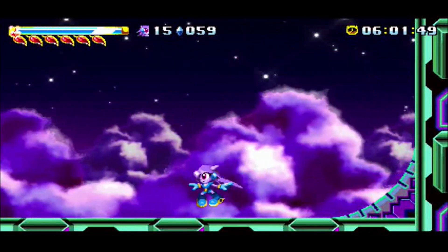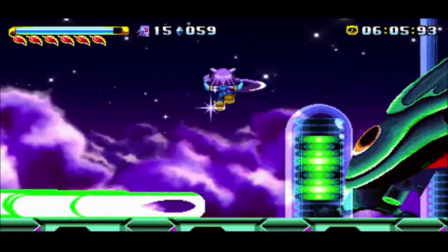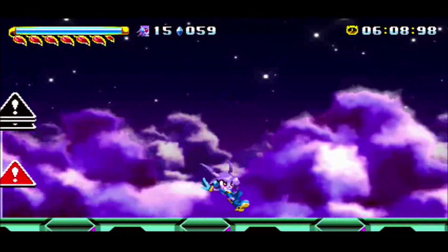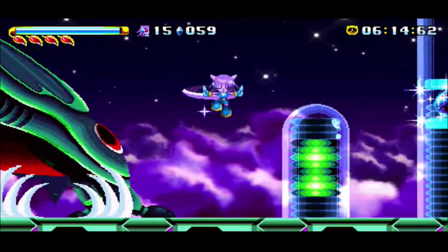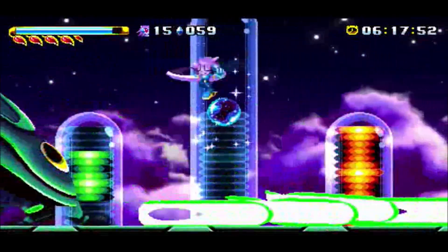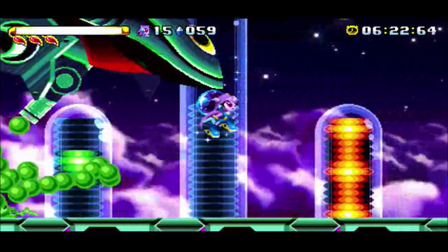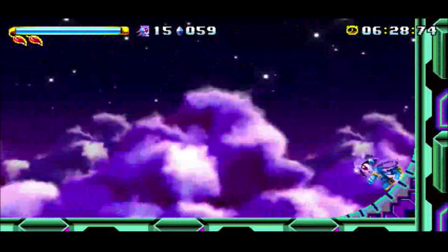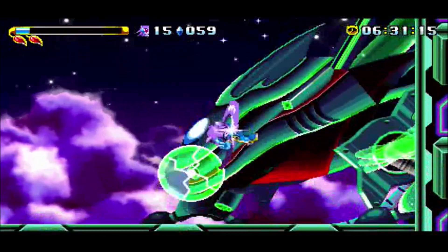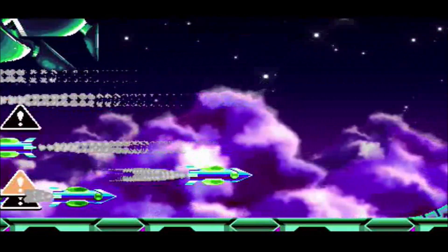Then again, so does Lilac. This fight is in a few phases. First we get something very similar to what we fought in Battle Glacier — Brevin's gigantic warship. It's attacked in the same way, though it does have a few more attacks. It seemingly has a group attack with the cannon, Brevin will charge at us, and we can damage the orb on the front of the ship. It also launches missiles.